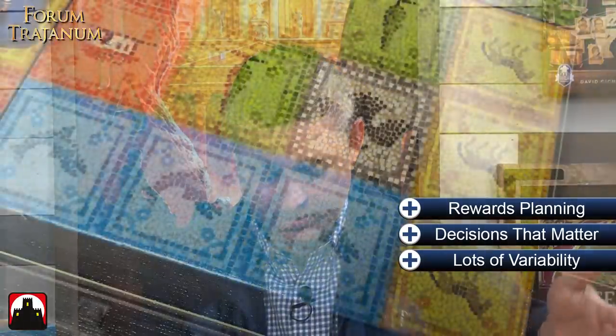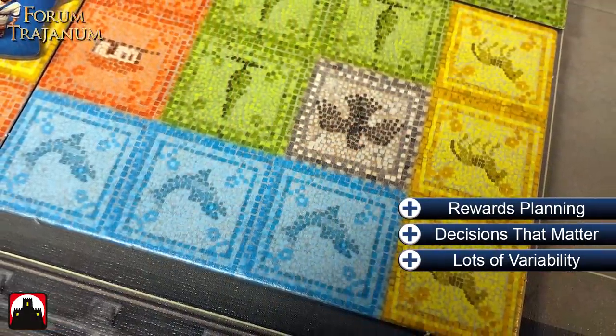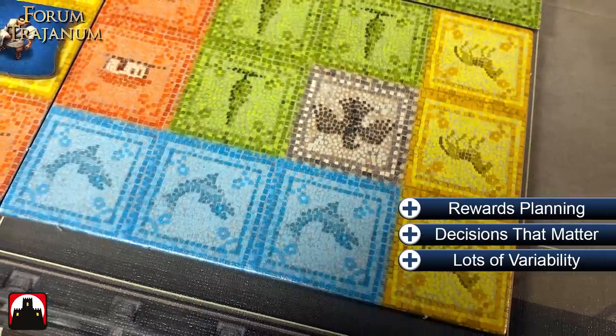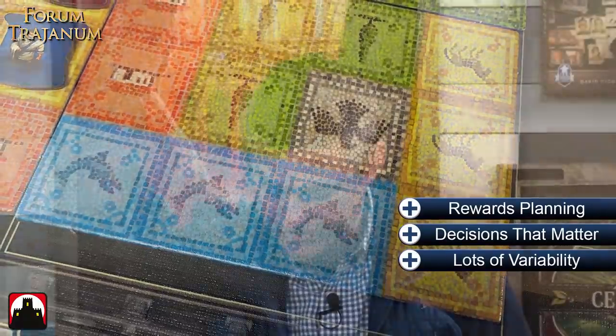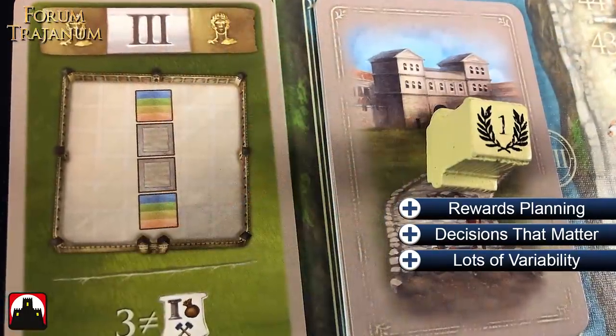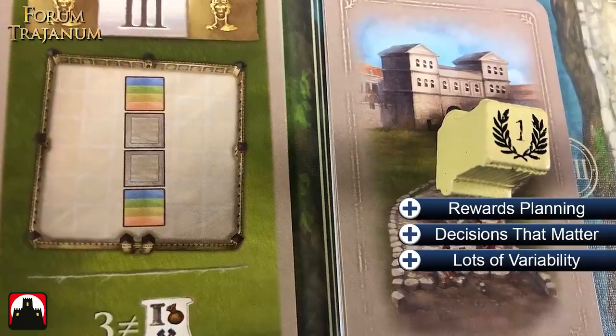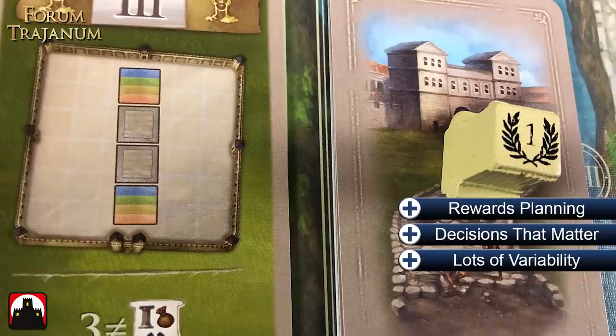One of the other things I'll say is the variability. Like any good Feld, the forum setup with modular boards can be changed at the start of the game. It's going to change depending on the number of players. The player boards are double-sided, so you can have rows and columns that look completely different from other players'. The goal cards come in a variety, so those always change. And the pure setup — the citizen you start with and the tiles that come out — is completely variable. You have no idea what you're picking, so you're always making the best possible choice with what you get.